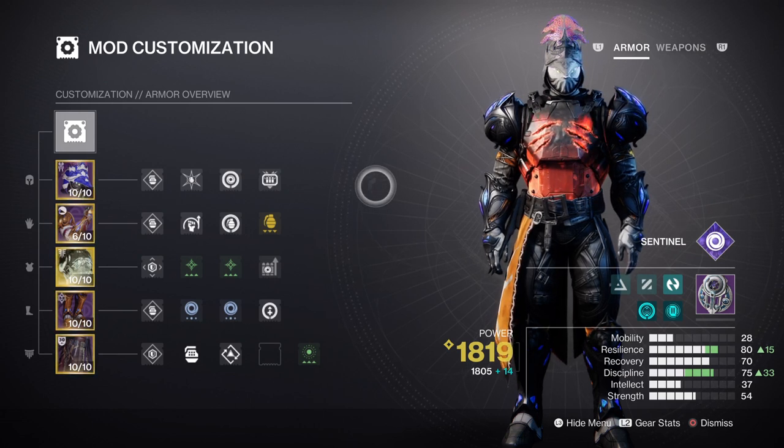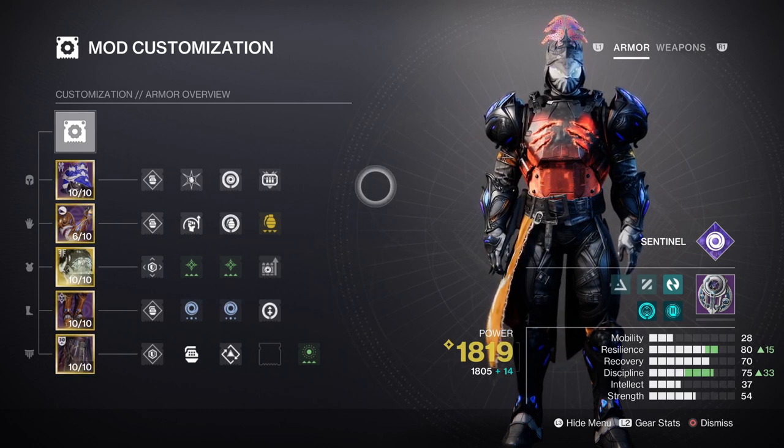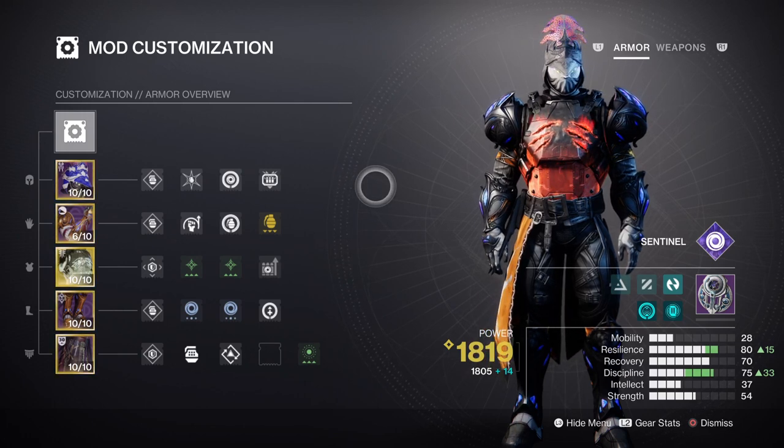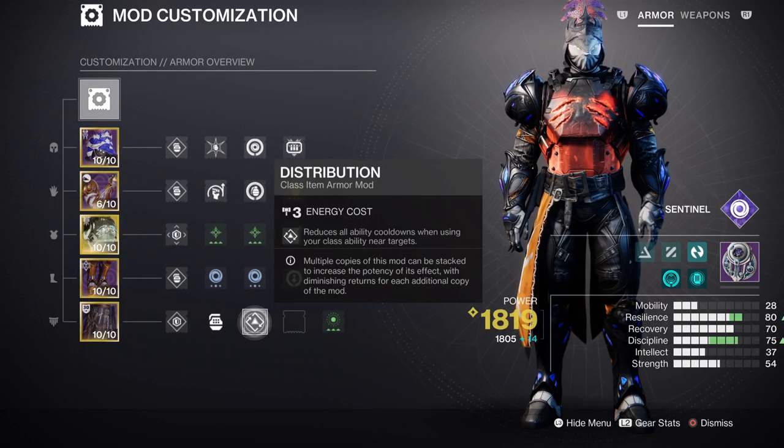Discipline will help with debuffing targets and getting your melee energy back, so aim for tier 8 to 10 for the best benefits. Along with Offensive Bulwark and the fragments applied, Grenade Kickstart and Distribution will help get your abilities back fast. For Resilience, target the same tier 8 or higher — you'll use this heavily for the exotic effect and to gain meaningful damage reduction. Distribution is the key mod here, but if you want a faster Discipline cooldown rate, I'd also recommend looking into the Bastion aspect for that effect.